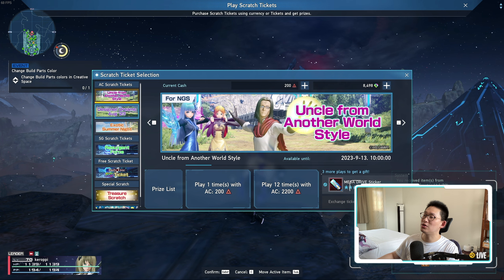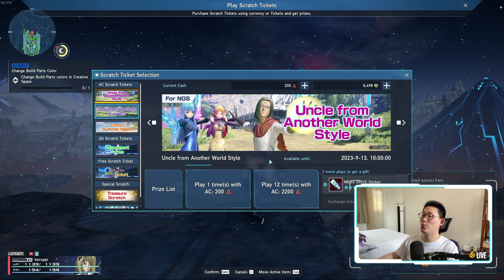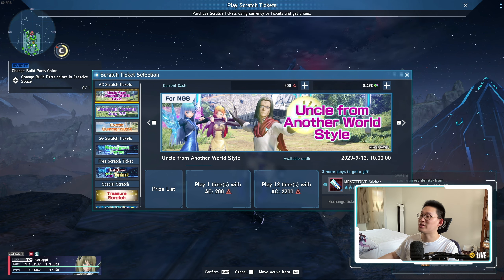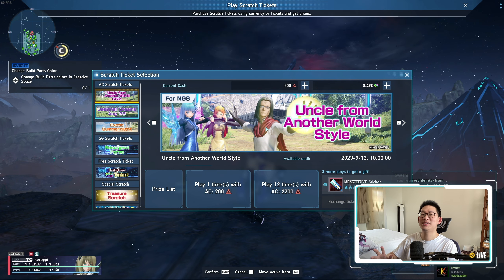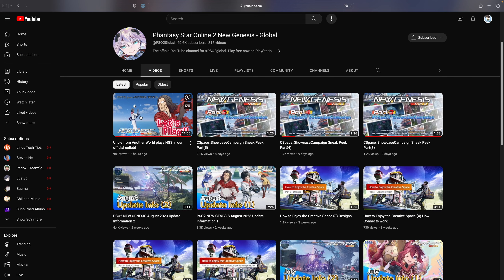I want to address the uncle from another world scratch: there are no voice tickets. I know a lot of people are very disappointed, and I personally am too — I was really hoping to get uncle's voice. But Sega did make something to take the sting away: a video on their official YouTube channel called 'Uncle from Another World Plays NGS' from our official collab. They got the JP voice actor for the entire video, with a couple of special guests. It is incredibly funny — it's like a sales pitch for NGS, but the uncle narrates the whole thing. I highly recommend watching it. It's better than nothing, and I was very amused by it.